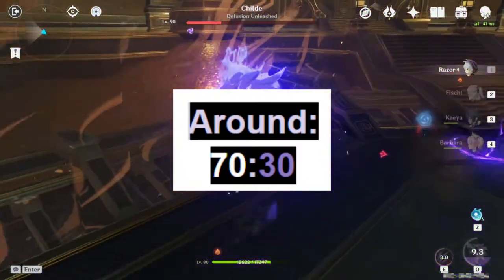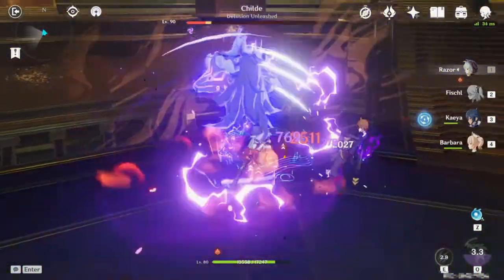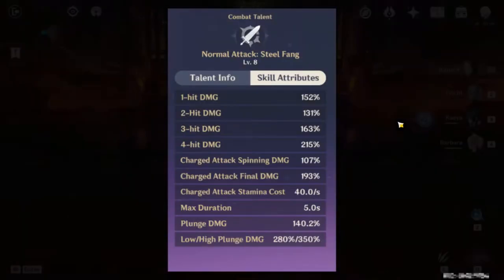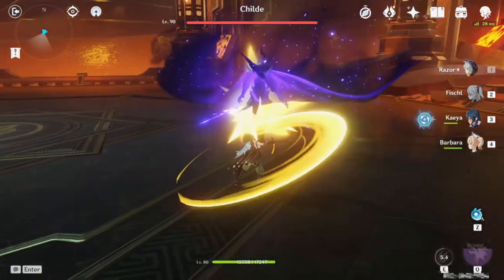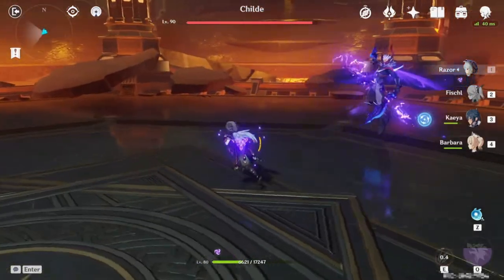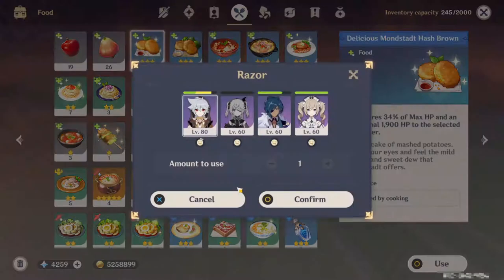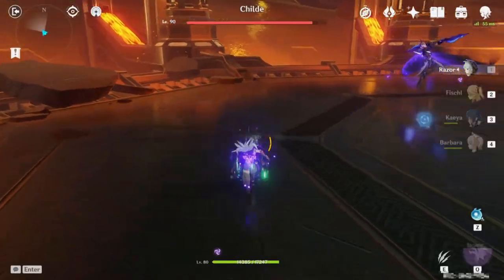I do believe Razor actually does more electro damage than this, because in practice you're not going to be getting as many full rotations of normal attacks off. Razor's normal attacks do the most damage on the fourth attack, and since it's going to be rare that you get to that, he won't be doing as much physical damage. The passive on Starsilver does do more damage than Animus at each refinement level, but I find that this isn't enough to make up for what Prototype Animus provides.